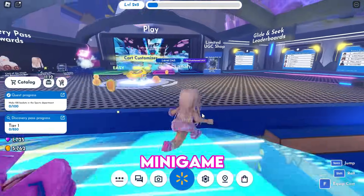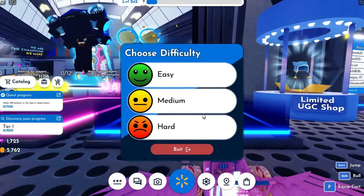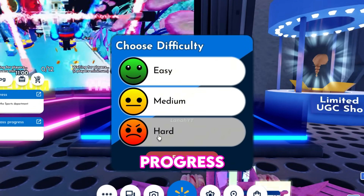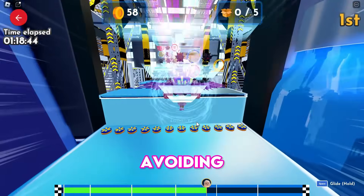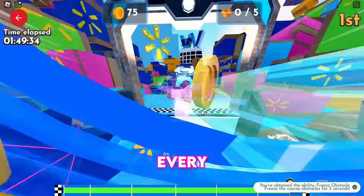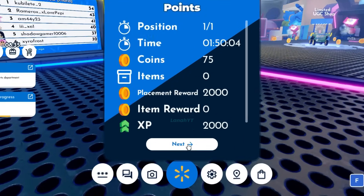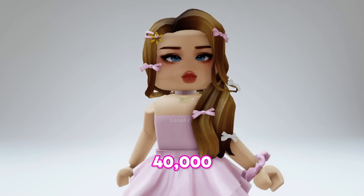Playing the Glide and Seek minigame in solo mode will earn you points. The higher the difficulty, the more points you earn and the faster you progress. Simply get to the end by avoiding obstacles and collecting abilities along the way. Every time you win the minigame, you will receive 2,000 points. Cute bow curly hair has 40,000 stocks, and cute pink wavy hair also has 40,000 stocks.